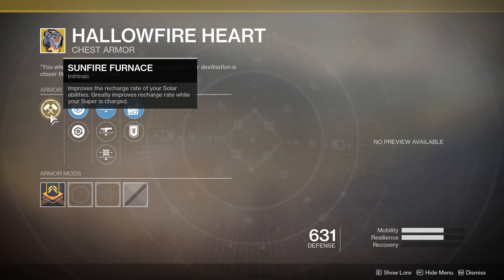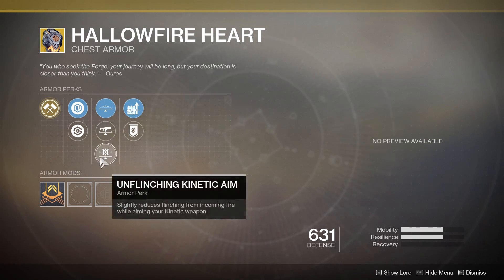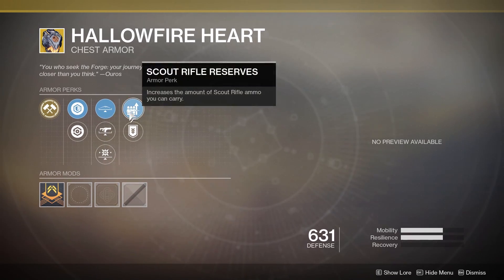For the Hallowfire Heart for the Titans, we have its Sunfire Furnace Intrinsic perk, which improves the recharge rate of your solar abilities and greatly improves recharge rate while your super is charged. We have Unflinching Bow Aim, Unflinching Fusion Rifle Aim, Unflinching Kinetic, Scout Rifle Reserves, and Special Ammo Finder.